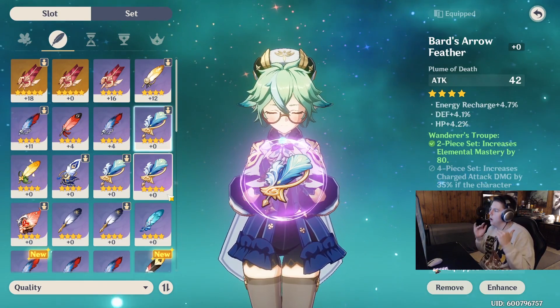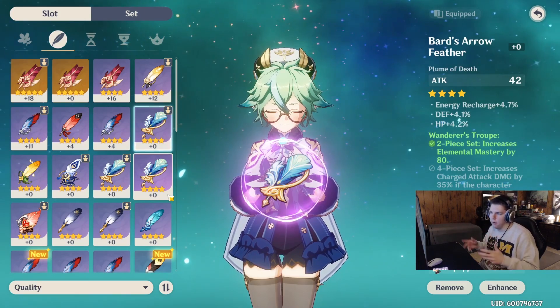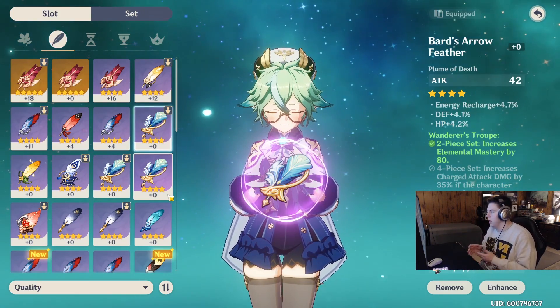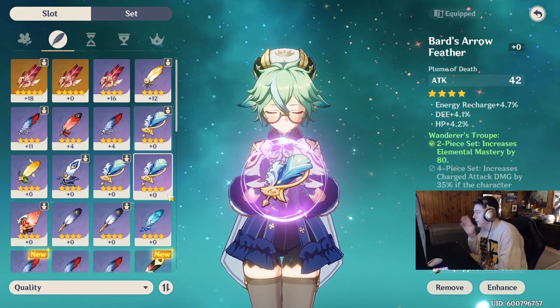I didn't even realize I was lacking in this scenario, so I'll have to switch that out because Shayling's on my main team. But Sucrose's Elemental Mastery is way better. This video is strictly about Wanderer's Troop, so I'll explain the four-piece set as well. The two-piece set increases Elemental Mastery by 80, and you want that on your characters that you switch out, throw out an element, do some damage, then pull out your DPS.